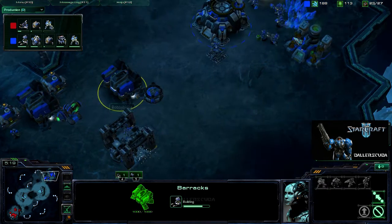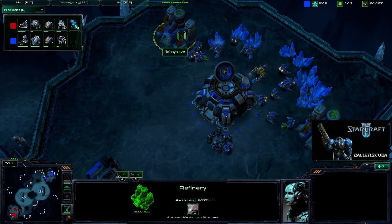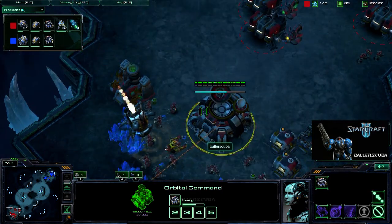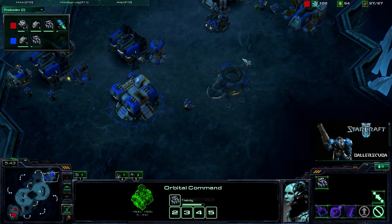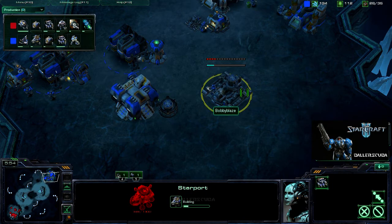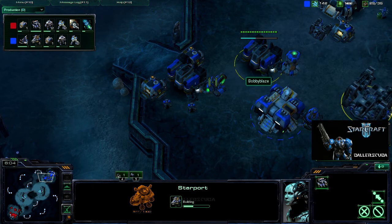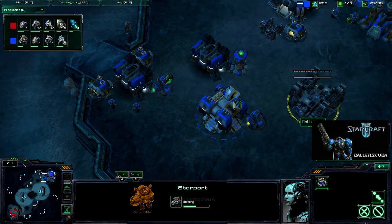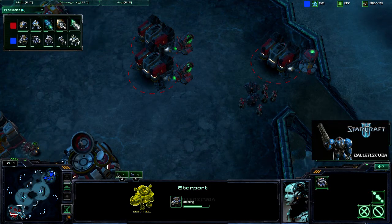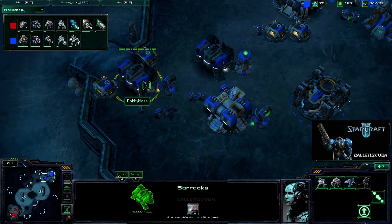He is going for a factory — two barracks into a factory — so we should be seeing a quick tech build here, and that's confirmed by the second refinery already. He is going to get a tech lab on the factory, so we should be seeing some siege tanks early, straight into a starport — almost a 1-1-1 build. One thing that is very bad about that build is that you can't really get that many forces out early if you're automatically teching up.